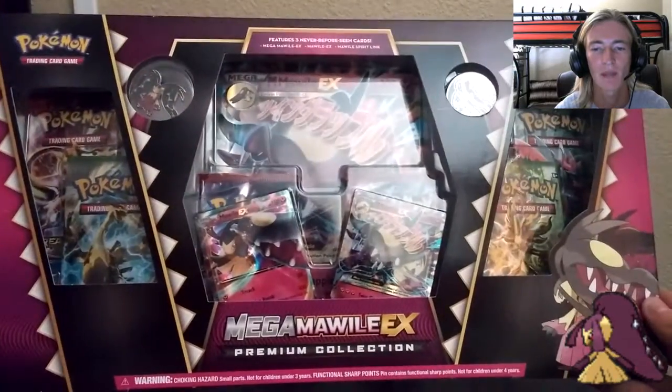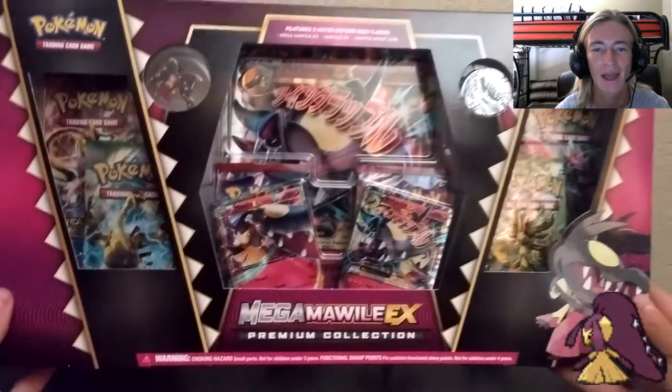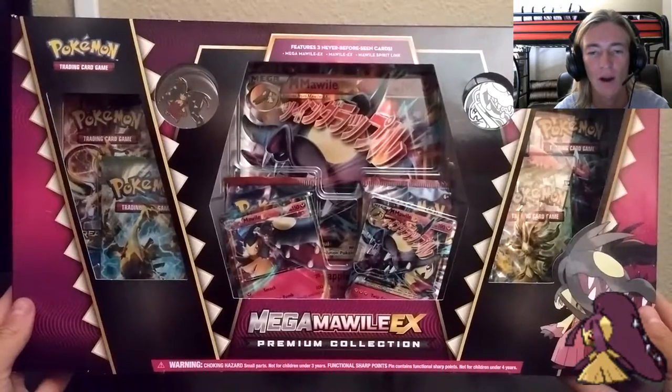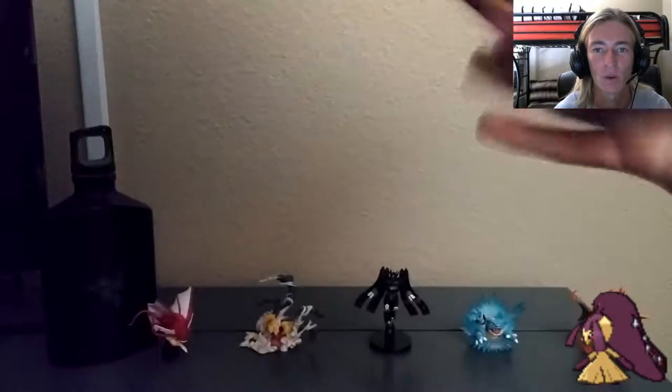Mega Mawile EX Premium Collector's Set — look how much is in here. There are so many booster packs, there's the XL card, there's a pin, there is a coin, there are promo cards, and a TCGO loot card code. This box is massive and features so much Mawile action. Mawile is a pretty unique card — not a huge fan of Mawile itself, but the Mega form looks very, very cool.